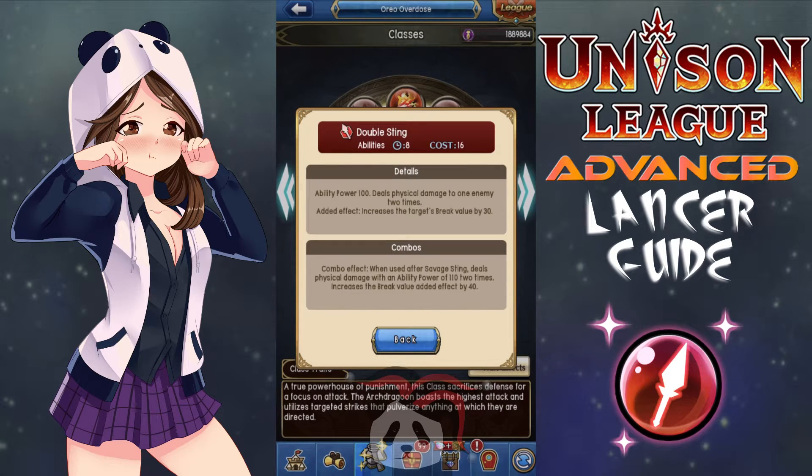Next, I would bring Double Sting, which has a lower cooldown of 8 seconds and median higher cost of 16. It has an ability power of 100 and deals physical damage to one enemy two times. Its added effect is that it increases the target's break value by 30. It has a combo effect: when used after Savage Sting, it deals physical damage with an ability power of 110, a 10-point increase over the non-combo version, two times. It also increases the break value added effect by 40, making the target's break value 70. This doesn't matter though, since you don't have Savage Sting equipped. Even though this ability has a lower AP than earlier abilities in the Sting line, it hits the target twice allowing you to deal a good amount of damage, especially when boosted by monster effects or other abilities. Furthermore, it increases the target's break value to a higher degree, making it more likely that you and your team will do critical amounts of damage.